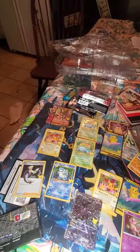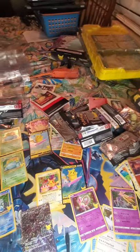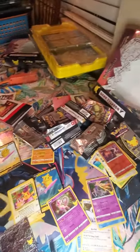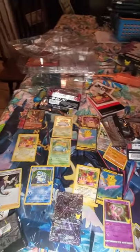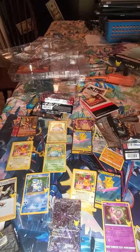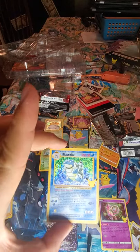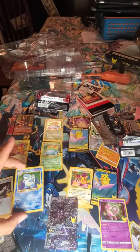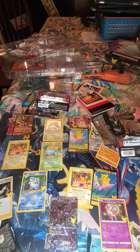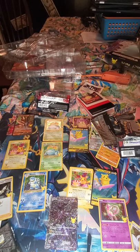All in all I gotta say I didn't pull the Charizard but I pulled pretty much everything else. That Blastoise is actually looking pretty beautiful too — it looks like a circular type of foiling. You can see that ripple effect right there. Anyway, thank you guys for watching — have a good night!